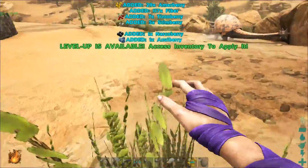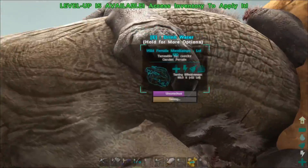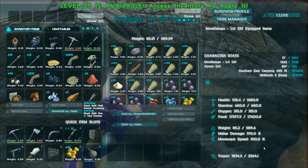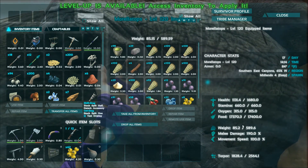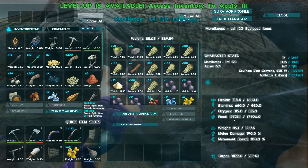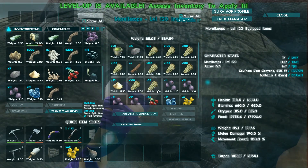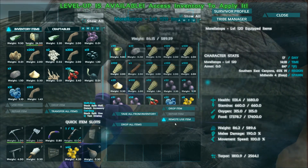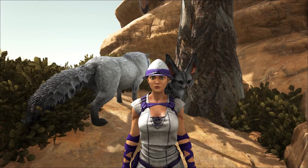I started feeding the Morellatops and it's already halfway tamed — how cool is that! It does look like her hunger has caught up. I got her down to about 15k hunger before feeding her, but it looks like I should have let her get down to about 13,000 for better efficiency. I'm just gonna keep picking berries, popping them in her inventory, and pumping torpor as needed. Things are going pretty smoothly — knock on wood.